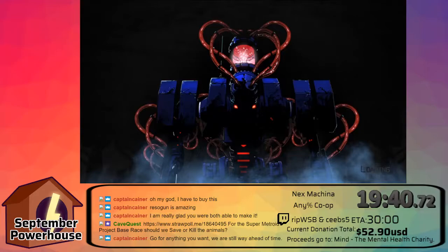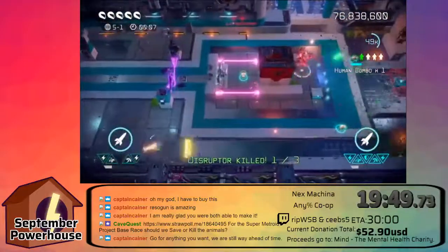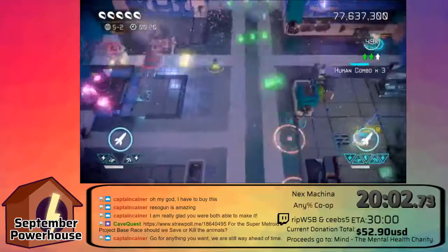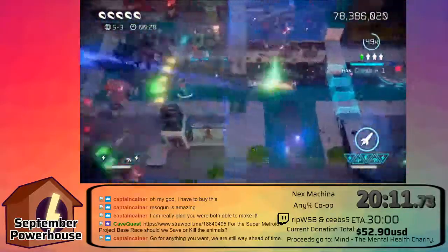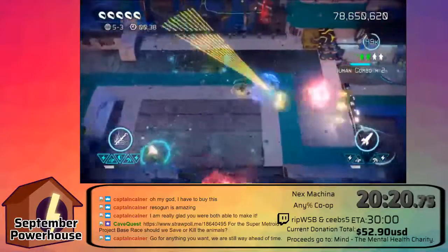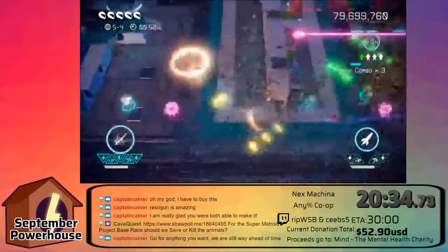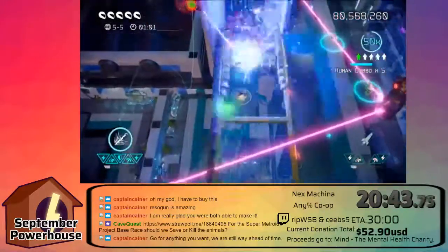World 5 — future labs, I think. A lot more machine-y. I don't know if we're kind of getting into the heart of all the machines. Kind of matrix-y type vibe going on. We start seeing some revenge bullet enemies, and when you're in co-op and you're trying to do one thing and somebody else is doing something, and you got bullets flying around, it makes it a little difficult.